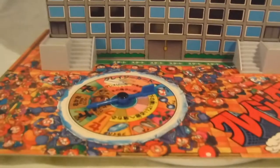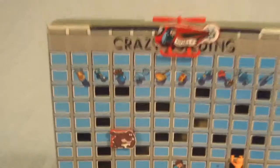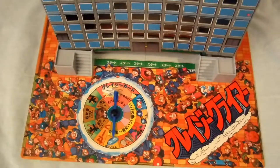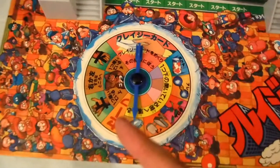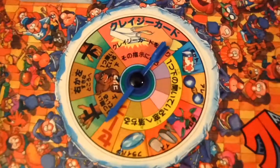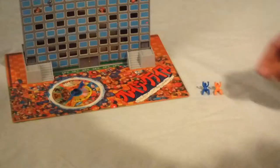The Crazy Climber board game from 1981 comes with, perhaps most obviously, the very large Crazy Climber board. The building is 20 inches high by 9.5 inches wide by 2 inches deep. In addition to the building, you have the Crazy Climber building foundation, which serves two purposes: to act as a joining mechanism to stand the building up, and to house the roulette wheel which players spin during the course of the game. You also have eight pawns which you manipulate throughout the game.